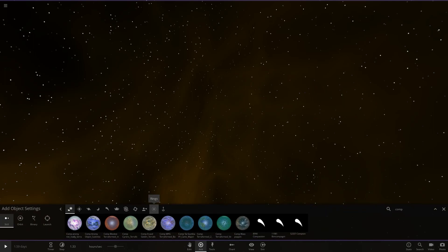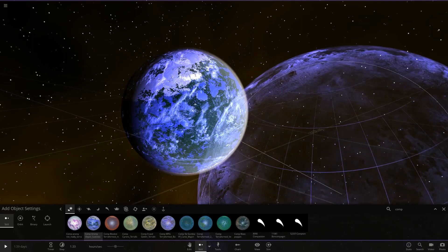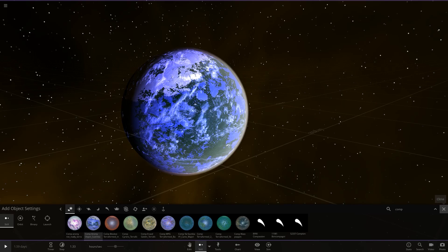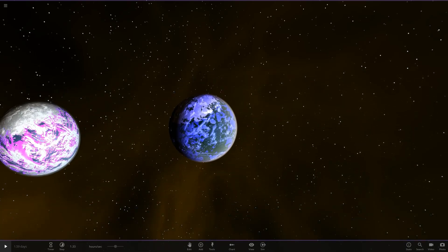First off, we've got Anominus's one. First time he's been back — you haven't seen him since the original competition. He came back to make this terraformed object. He also sent an unofficial submission in as well, which you can't vote for, but he sent it in just to show off and share.